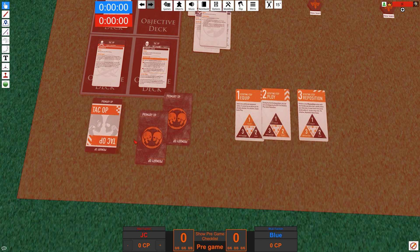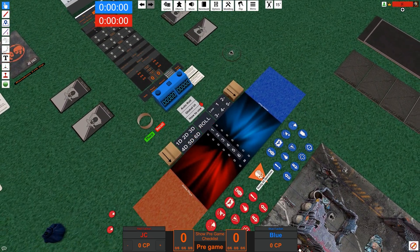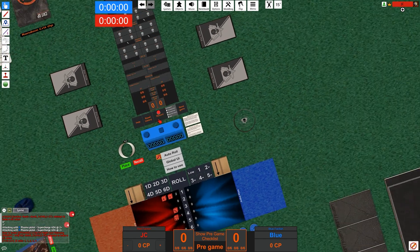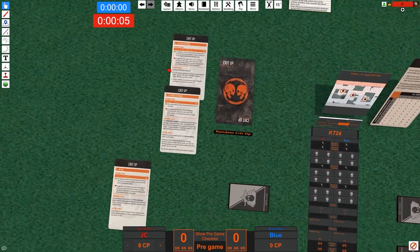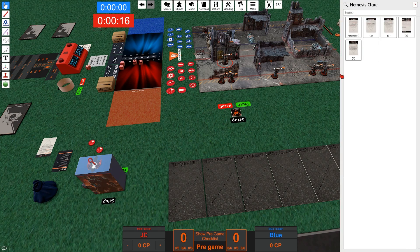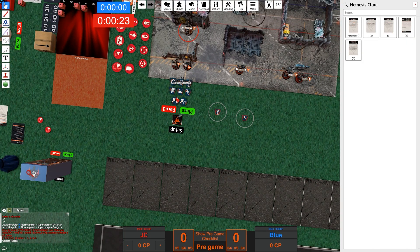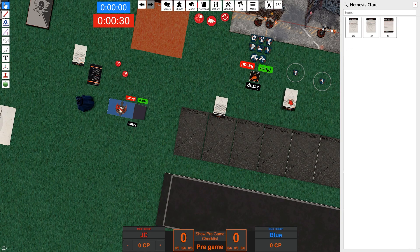The Kill Team map interface will keep improving in the coming weeks and months — it's being constantly updated. You have a dice box where you can add five or six dice, roll or drop them in the box, select all ones or all twos, and auto-roll. There's a chess clock for tournament play, a score sheet, and you can always switch the terrain setup. In the Nemesis pack you can search for specific markers, specific cards, and even the datasheet cards, then just drop them out.